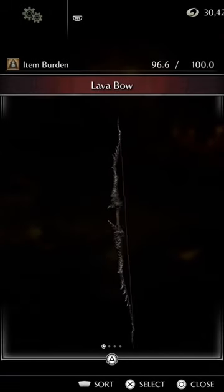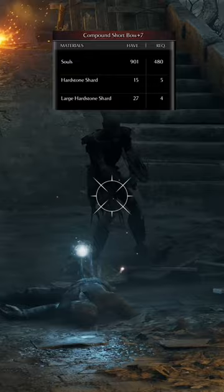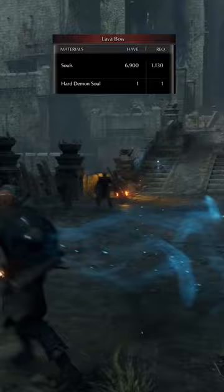Weapon Number 2: The Lava Bow. The Lava Bow is created using the Hard Demon Soul, which you get from the Armoured Spider boss in World 2-1. You will need to have any normal bow as the base weapon to combine with the Hard Demon Soul to create the Lava Bow.